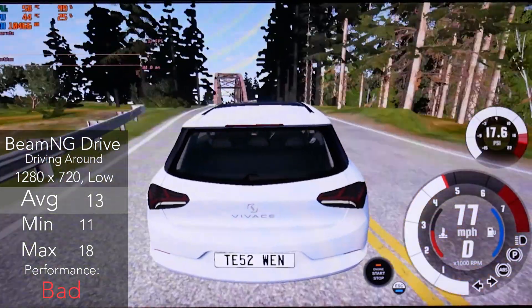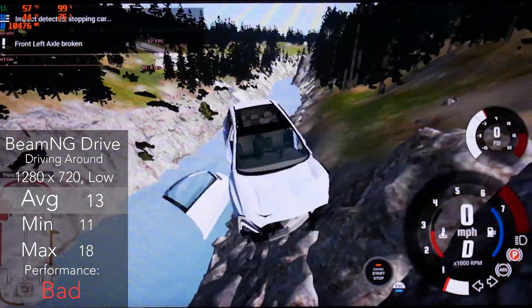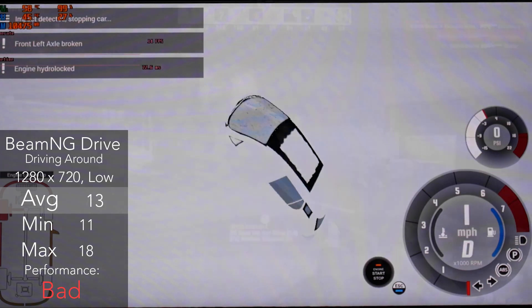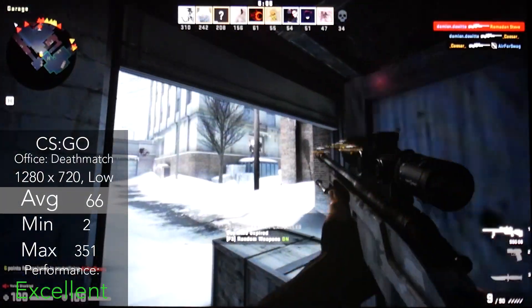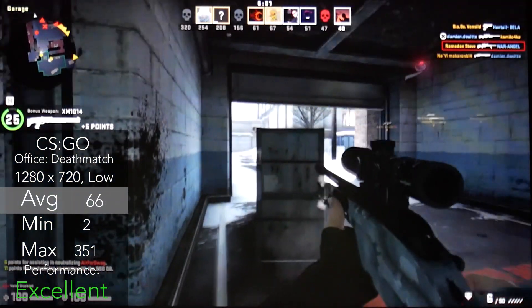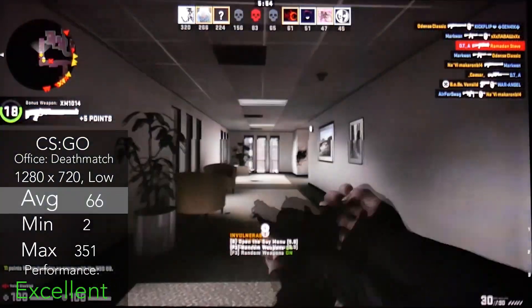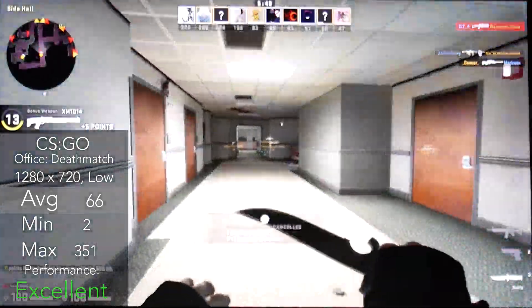Starting off with BeamNG Drive running at 720p lowest settings, where we pulled off an average of 66 FPS, which isn't very playable and was too demanding for this card. Next up, CSGO with some deathmatch in Office running at 720p low settings, where we pulled off an average of 66 FPS. While on paper it does sound good, there was some stuttering when killing people and shooting in general, which isn't really ideal in CSGO, but overall it was playable.